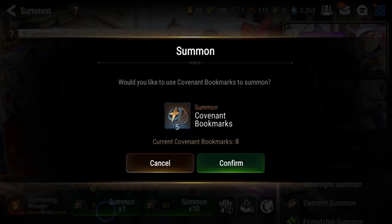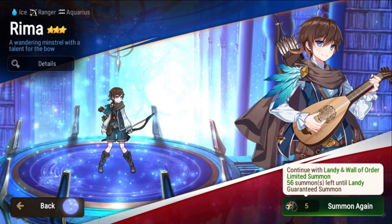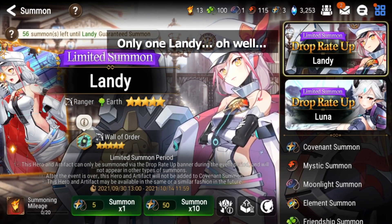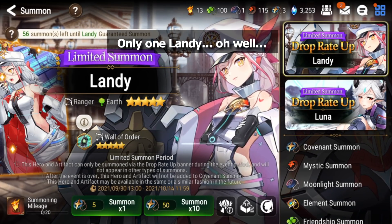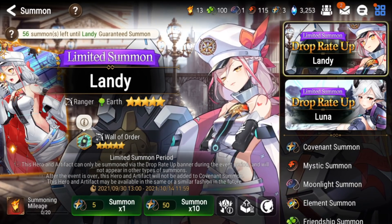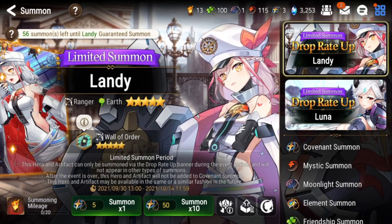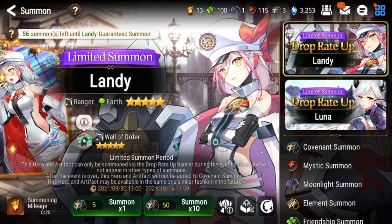I do have one more pull left — let me do it. Yeah, so I only got one Landy. I got her pretty early so I can't really complain, but I have to pull more because I want to get her to SSS — she's very strong. I wouldn't recommend you guys chase for imprints like me. I've been playing for about a year and a half, a lot, so I'm at the point where I don't really need bookmarks for anything except new units, so I'm just pulling for imprints. I do have more sky stones to pull for more bookmarks and mystics, so I should be able to restock pretty fast.